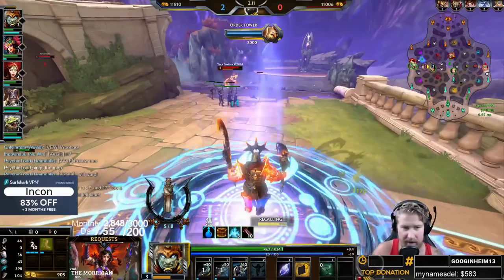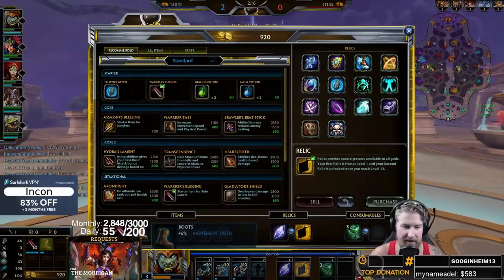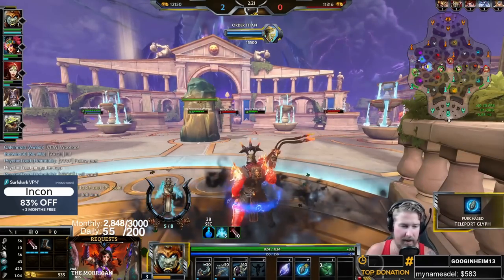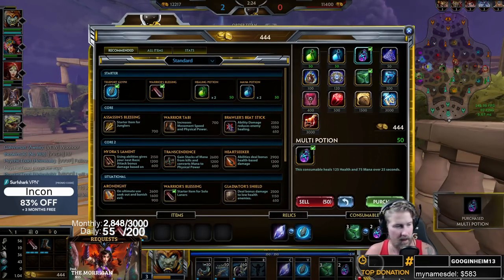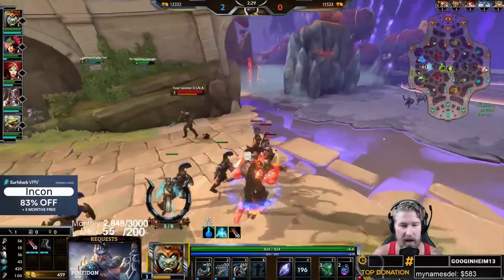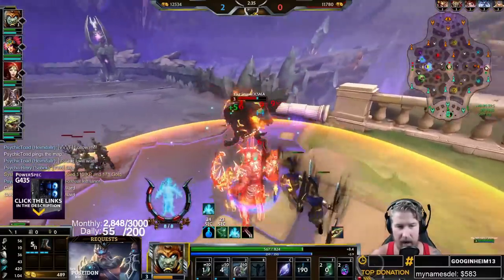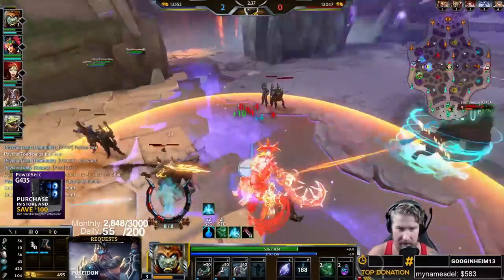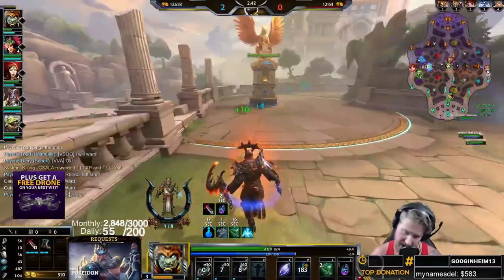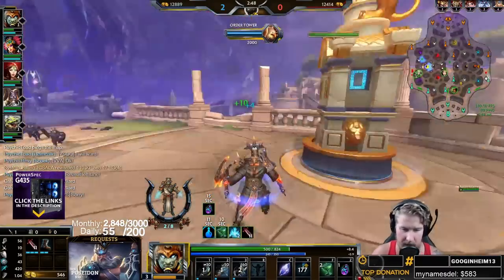I'm going to back up and use my teleport to come back in and refresh my chalice. On Osiris you typically auto attack twice, then use an ability, and restart the chain — factoring abilities in the middle. When fighting somebody: one, two, ability, one, two, ability. This gives you a nice combination of ability damage and auto attack damage. Mostly used when fighting enemy gods, though it works on creeps too.